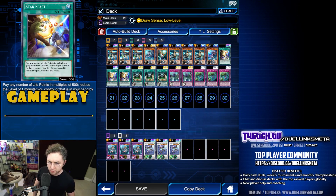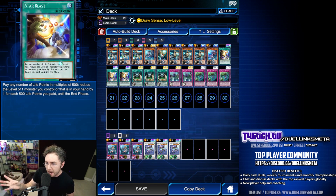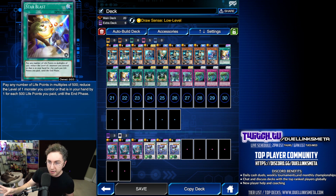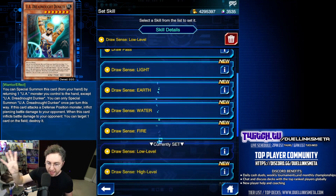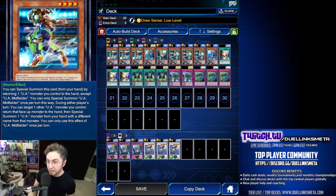What is Star Blast? It will reduce the level of a monster on the field that you control or in your hand by multiples of 500 life points, where 500 life equals one level. Normally you use this to abuse a skill, but we're not really abusing it too much in this deck. We are mostly going to be using it to summon bigger monsters, which should be the main intended purpose of this card. It also has a benefit: if we lose at least 1000 life — which we will to summon our bigger monsters — that will trigger Draw Sense Low Level, activated on our next turn to guarantee drawing a level 4 or lower monster, which lets us draw our main monster, the UA Midfielder.